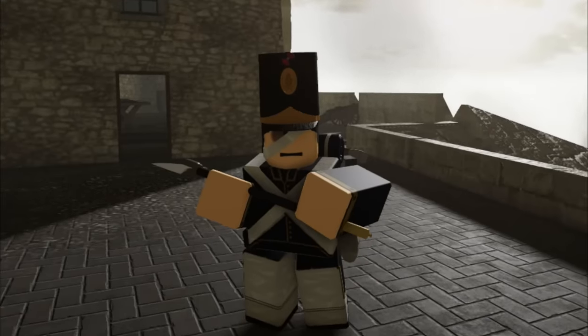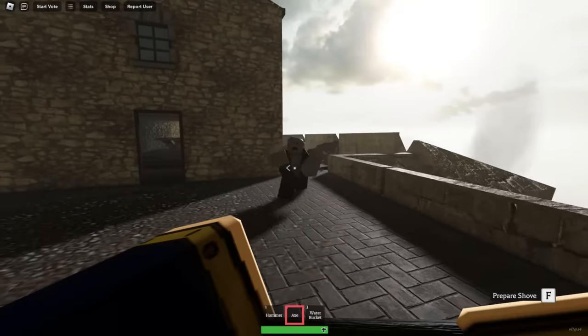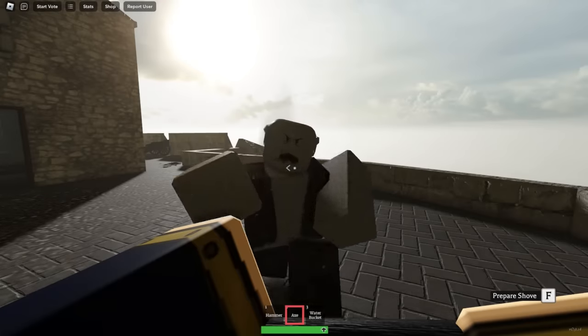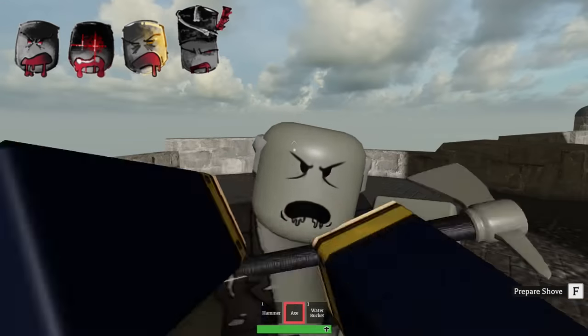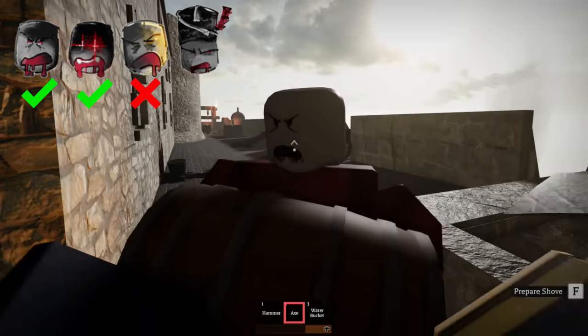Speaking of classes, the Sapper got a new shove ability and their buildings got some additions. While you hold your axe out, you can now choose whether or not to shove zombies. You can hold F to start bracing, and then release to shove a zombie. The shove ability works on shamblers and runners, but it does not work on barrels and zappers.